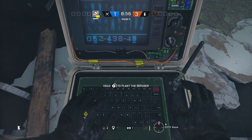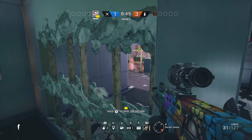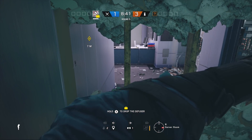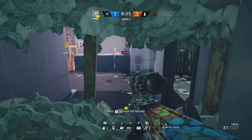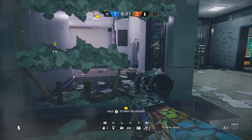The second counter to this Thermite counter is going to be Sledge. Sledge is still going to be able to hit tiny little sections of the drywall and also the support beams, so that is another thing to keep in mind. But as you guys are going to see in the clip, Ash was on the other side of the objective rooms and wasn't actually able to help them out. So the final couple players of ENTs were funneled in through the door, and that was all she wrote.